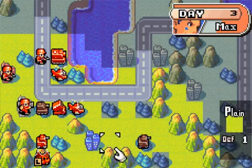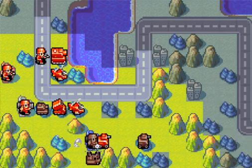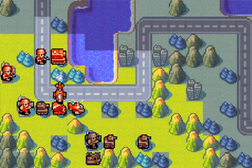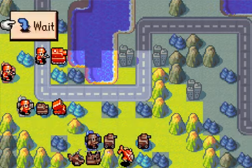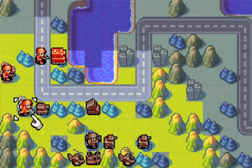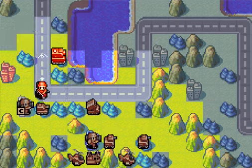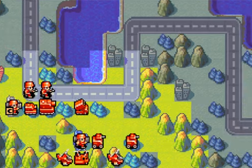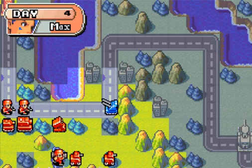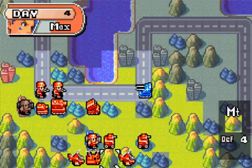Let's use the recon unit to get vision here. Let's drop you here so you can capture that base. Move the recon unit ahead. I really need to think this through because I don't want to die. Let's scout most of the area and put most of our units out here. I don't think they should be able to hit from here. Let's capture — proceed to capture the base. They're bringing out the anti-airs. That's why I'm keeping my helicopters right at the bottom.